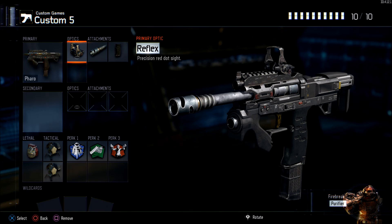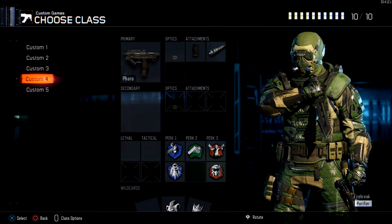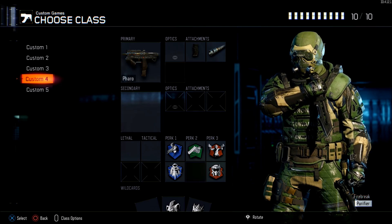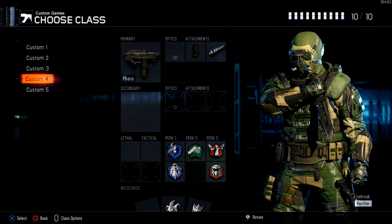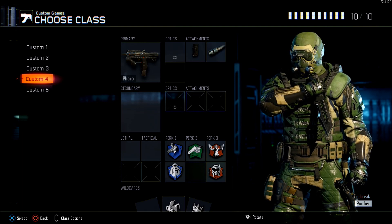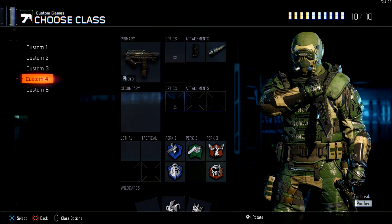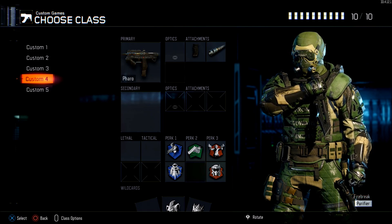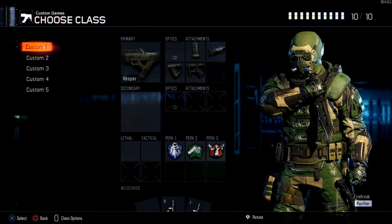Hopefully you guys enjoyed this class setup video. I know I went into a lot of detail and it ran a bit longer than expected, but hopefully you get the gist of these five classes. I really enjoyed playing with all of them. I actually maxed out the Pharaoh entirely — I prestiged it twice and got gold camo on it already. I absolutely love this weapon. Don't knock it until you try it, and if you're not doing well with it at first, just keep trying and get used to it — it will be awesome. I was picking people across the map with it. You get more hit markers than with an M8 at super long range, but it's still really accurate and many other SMGs or inaccurate ARs can't even hit that range. If you enjoyed, please drop a like, comment, subscribe — all that good stuff. As always, make sure you all have a good one.